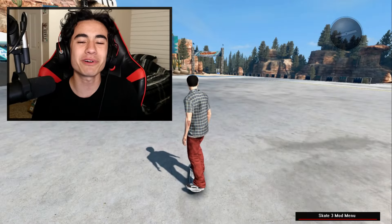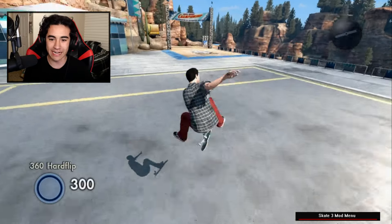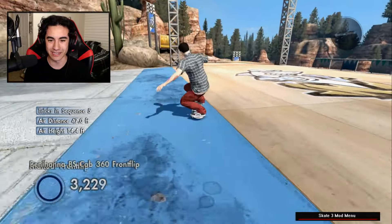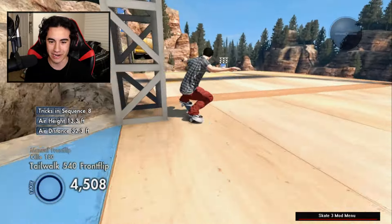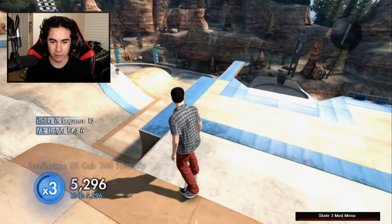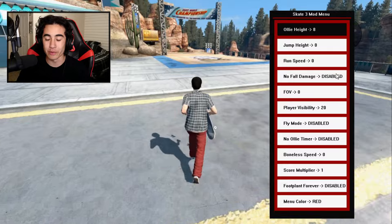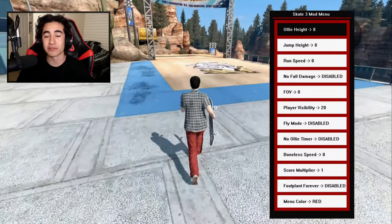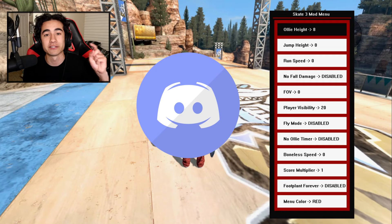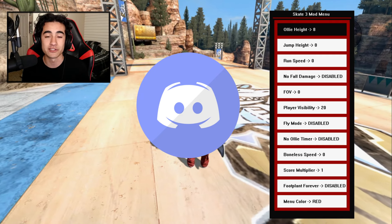Hey, what is up guys? Welcome back to another video. So today, as you guys can see, we are back on Skate 3, except there's one difference. I turned off the gravity. We're actually playing with a couple of mods today — no fall damage, no gravity, and a bunch of different customizable mods. All of this is possible on PC because of this mod menu. I'll put a link to the Discord down in the description — they really helped me install all of this.